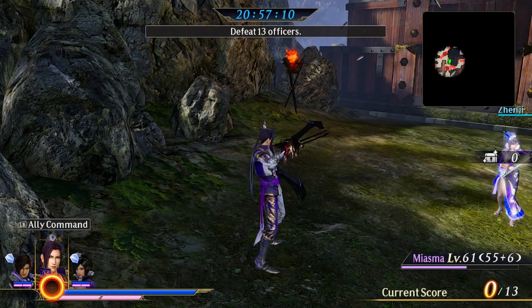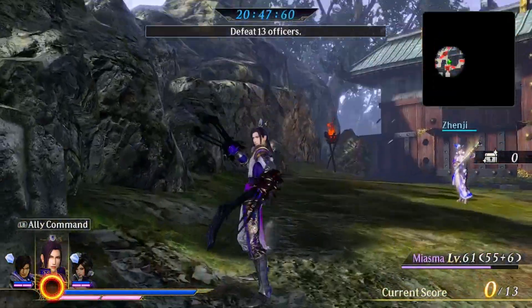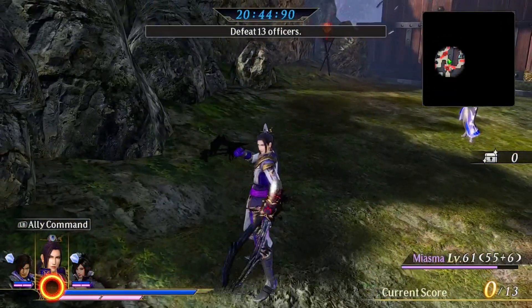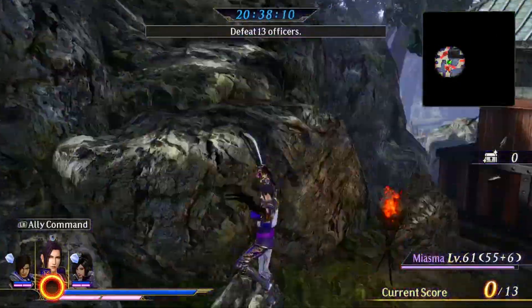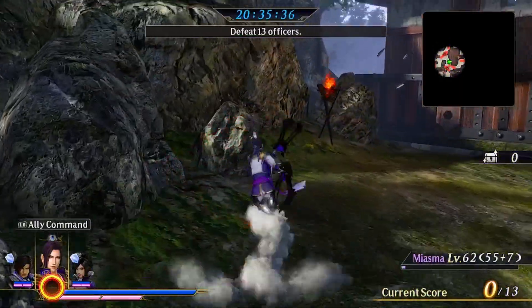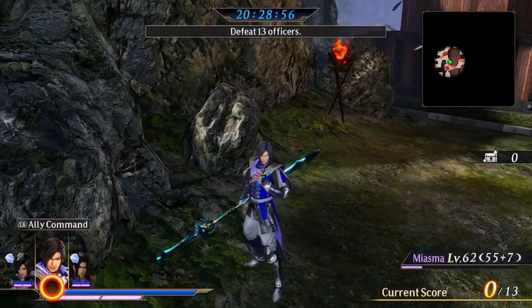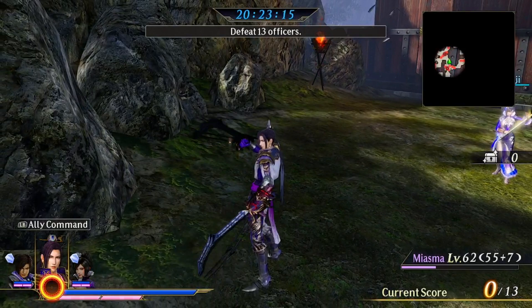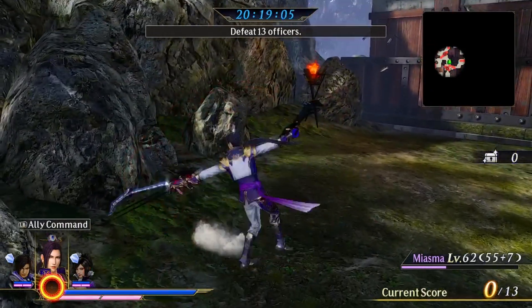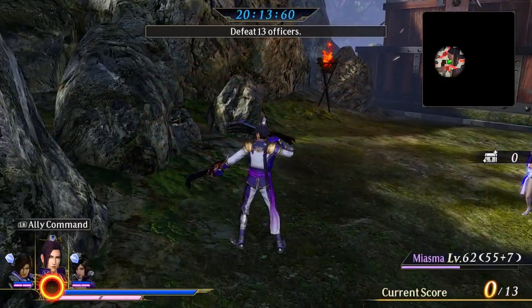Now lastly we have Junghe. Junghe — need I explain? This dude is really good. His Charge 3 EX true combos, so you can switch to other characters and just freestyle afterwards as it puts you in the air.